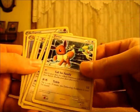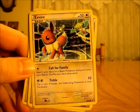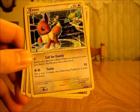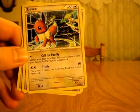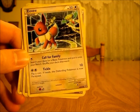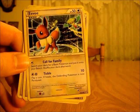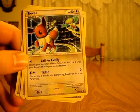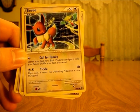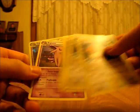Now we just have Eevee and Espeon left. There are four Eevee — a colorless Pokémon with 50 HP. The first move is Call for Family for one colorless energy: search your deck for a basic Pokémon and put it onto your bench. I'd only really use this if I didn't have any basic Pokémon on my bench at all and would be very close to losing the game. Its second move is Tickle, which does 10 damage and gives a 50% chance of making the defending Pokémon paralyzed. Overall Eevee's not too great, but you need it to get Espeon out there.